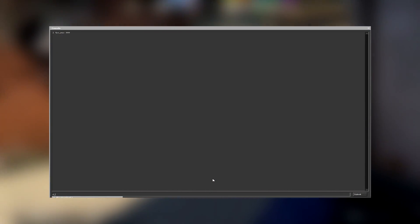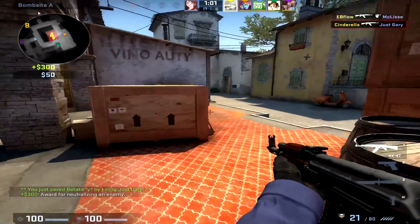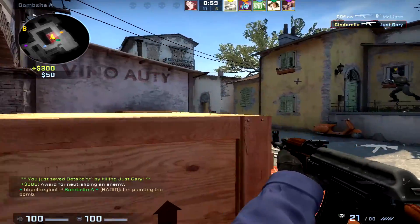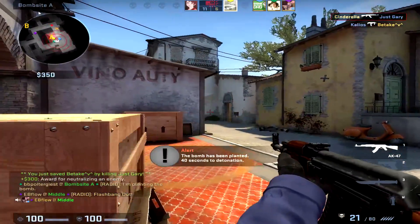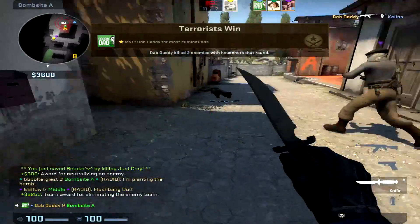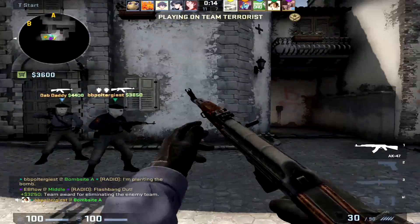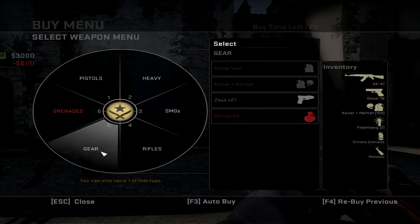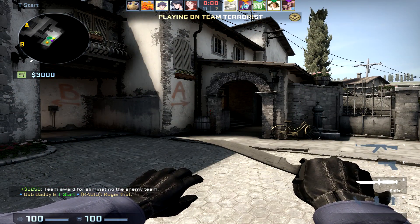The next console command is cl_forcepreload 1. What this does is anytime you go into a server — whether it be a community server or matchmaking — it completely preloads the map and everything on it. So you're not venturing to one side of the map and having it start loading then. With force preload it really does help out a decent amount with FPS.